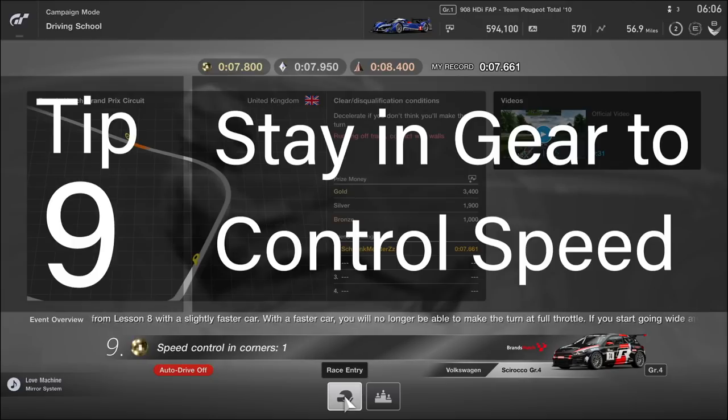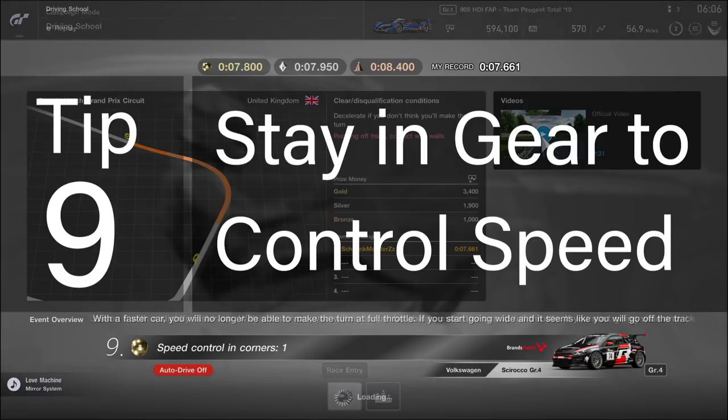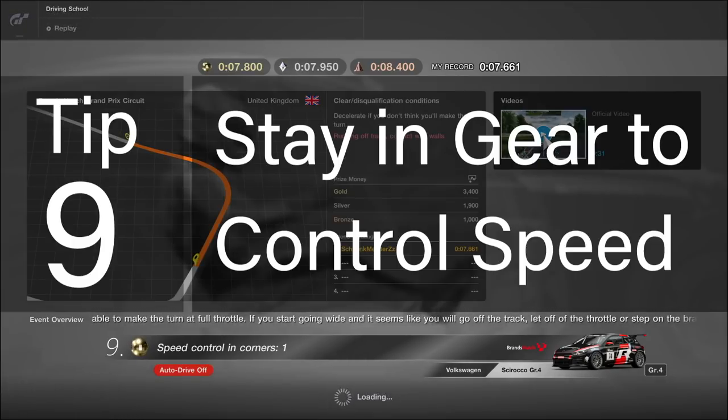Tip number nine on lesson nine: stay in gear to control speed. Using manual gears has the advantage of letting you control your speed through a gear's max limits. By continually applying maxed out power to the tires as you turn through the corner, you maintain good grip for high speed.